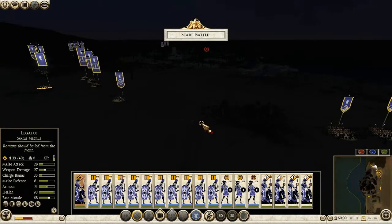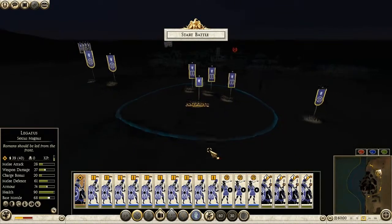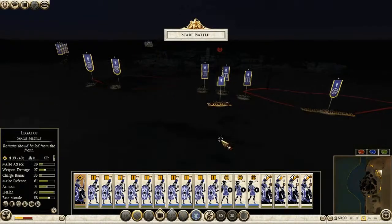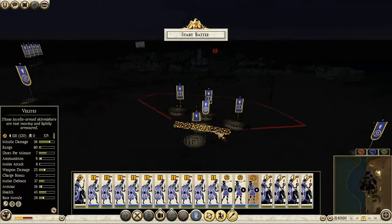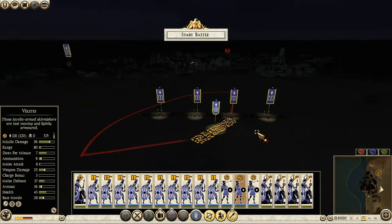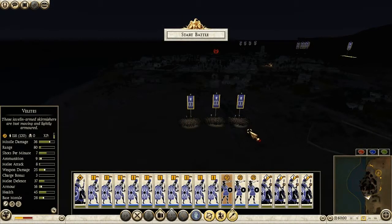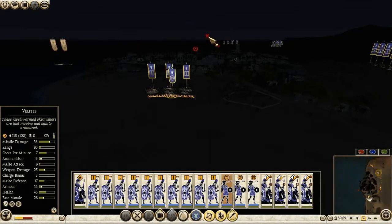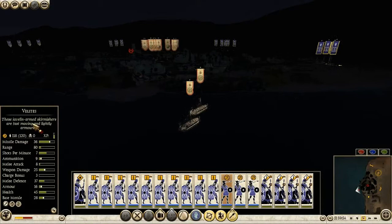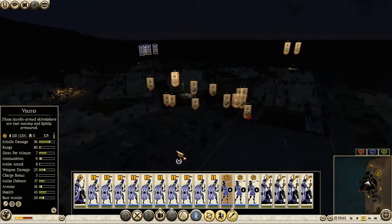Let's keep the general with the army. And what do I do with the valetais? I think I'll just have one unit per team. I would prefer to have them all at the place where the elephants will attack, but it's going to be hard. Where are they going? Over here. So I don't need to send in my cavalry immediately. Where are the elephants?